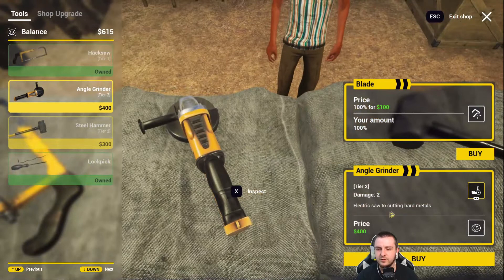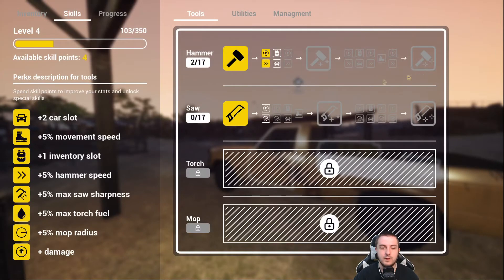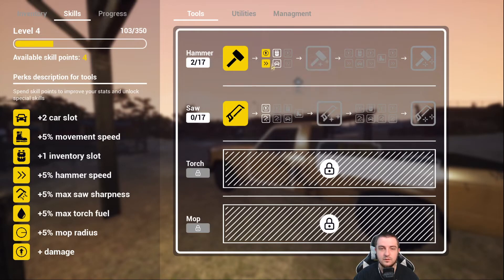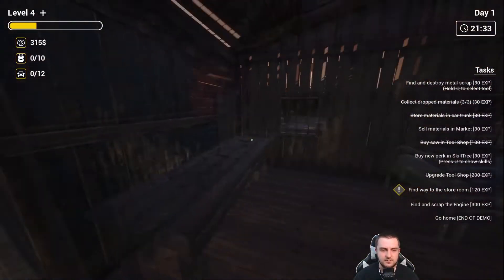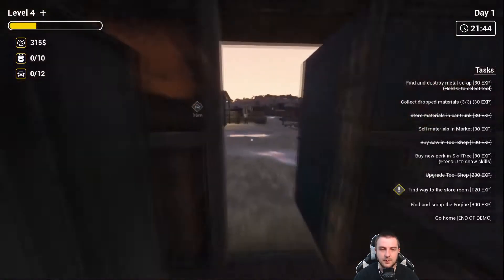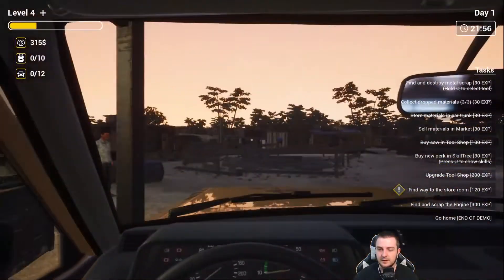I think I want to get the steel hammer. There we go — steel hammer purchased! We also have a torch and a mop available. For skill points: car slot, inventory slot, saw damage, max sharpness. I haven't used the saw yet so I'll wait on that. Can we go to our house? You can use the computer — not implemented in the demo. I'd like to use the bed — finish your tasks first.